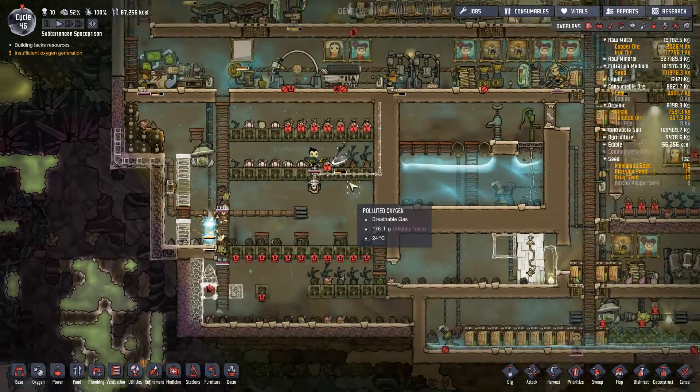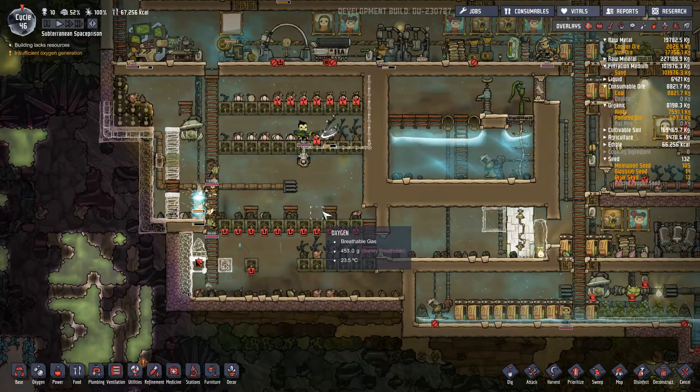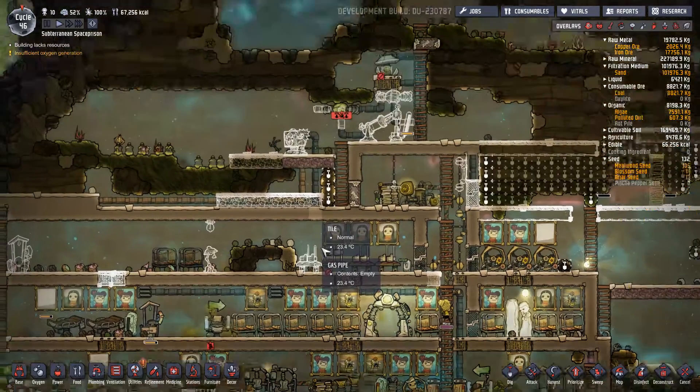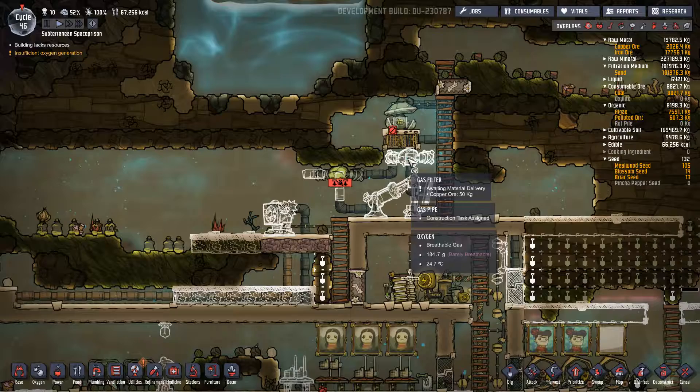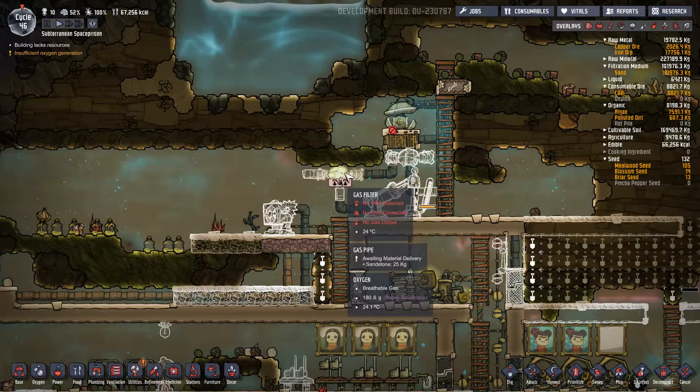Hello and welcome back my little friends to episode 20 of the Subterranean Space Prison. I said it right. This is soon done, I'm very excited about that. But I thought about up here - I already have two filters, right? One will be for oxygen and one will be for hydrogen.